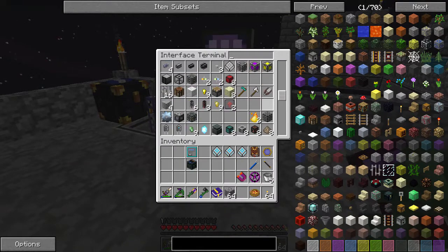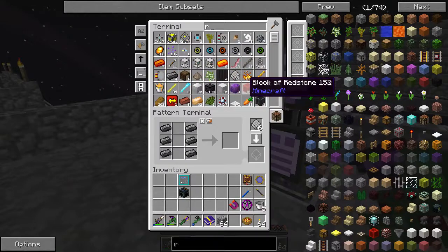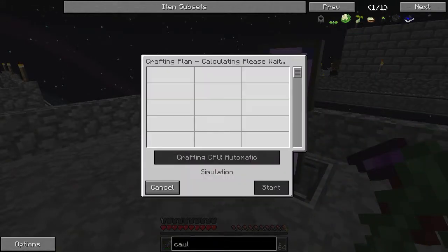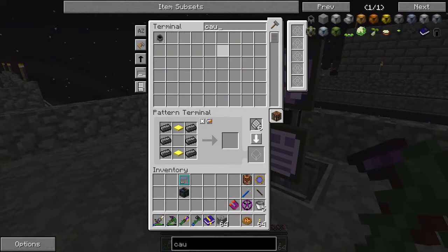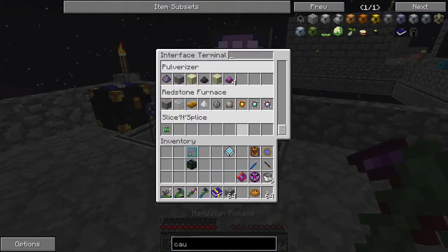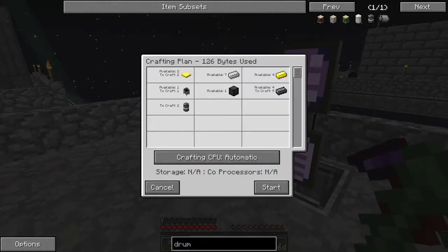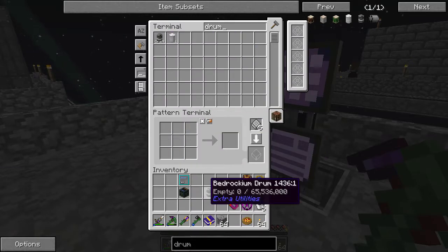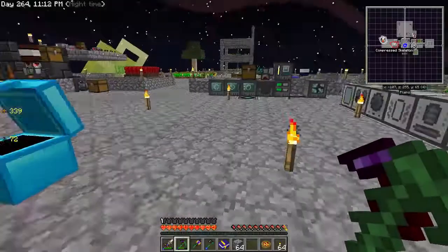We're going to need a Cauldron, and we're eventually going to need two of these. Now we can auto-request Bedrockium Drums. We're actually going to want two of these. I'll stick one in here for the Dark Steel later. Let's make another Dimlet — we have an empty Dimlet here. We're going to want a Feature: Liquid Orbs Dimlet.